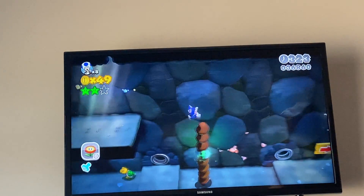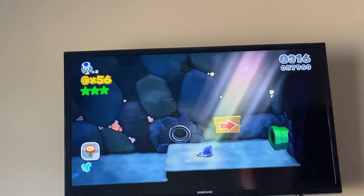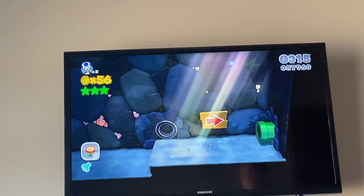We're going to continue on. Here's a stack of Goombas, which you can just ground pound from up top — which gives you the last green star.